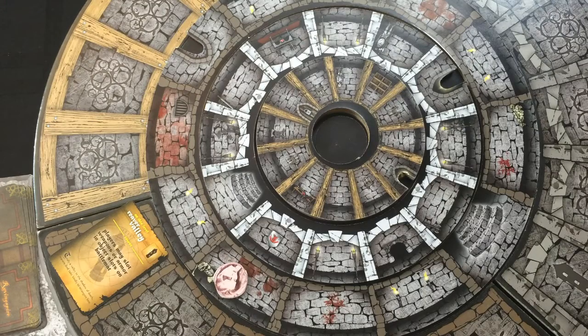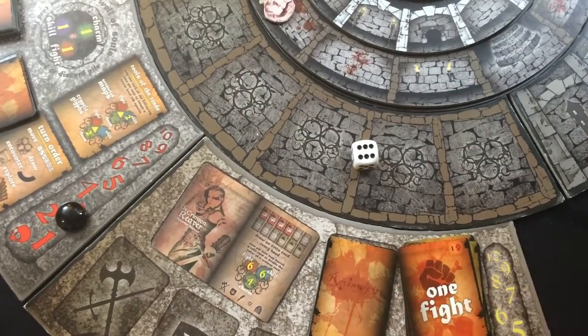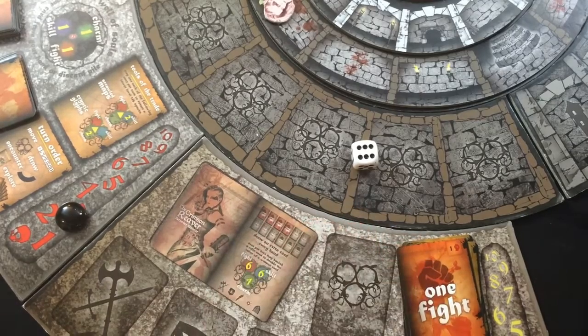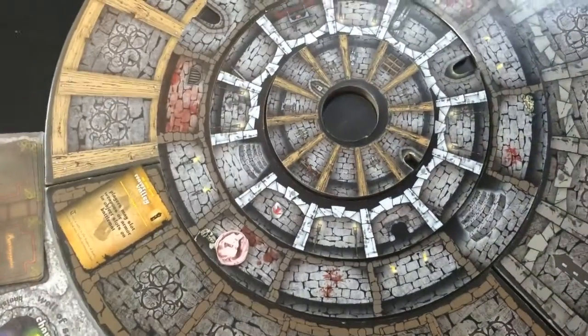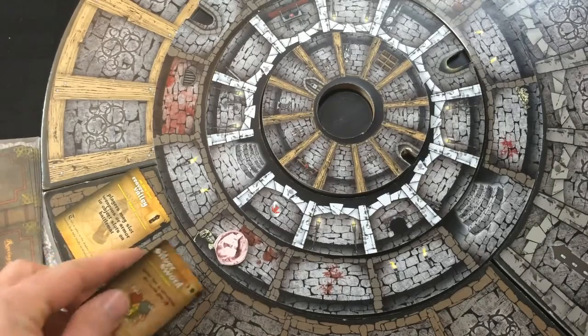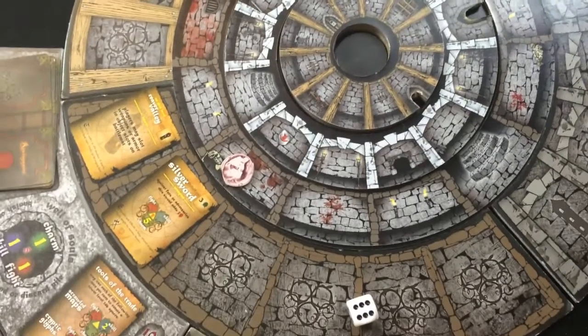That's the end of my turn, so I'm going to go ahead and discard the rest of my cards and draw a new hand for next turn. I can look over my cards, and now I'm ready to refill this spot with another card. What comes up but the Silver Sword — I can't buy it because it's the end of my turn, but it's good to know it's there. On to round two.